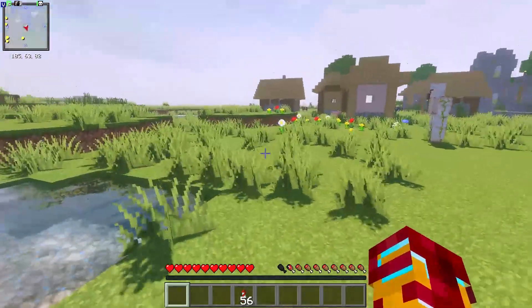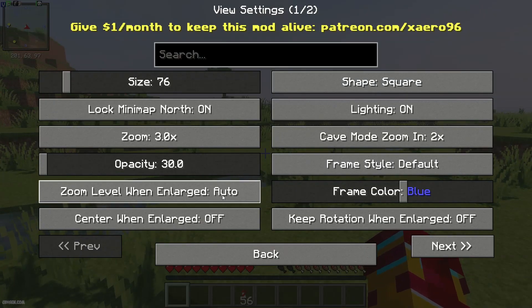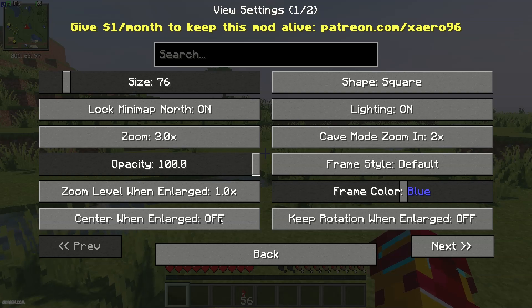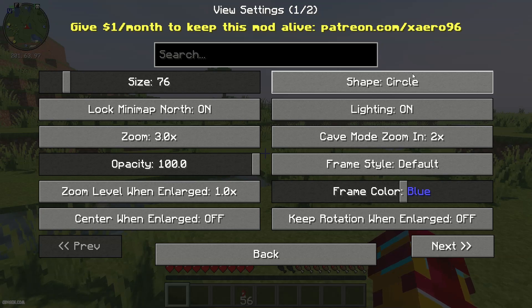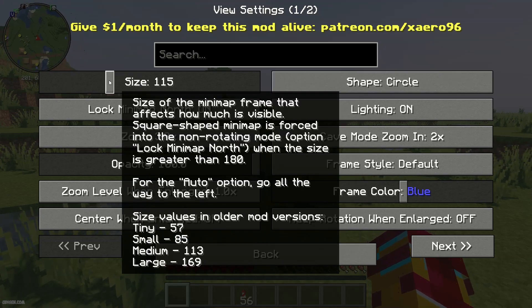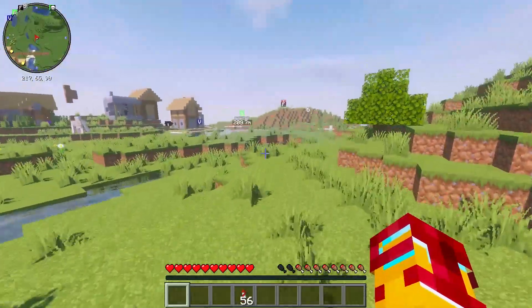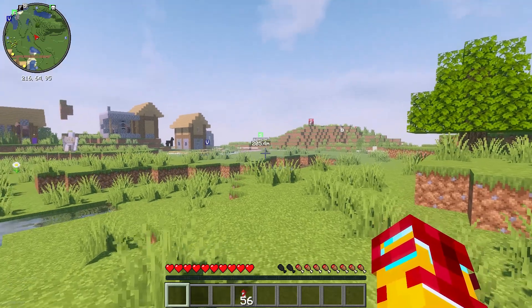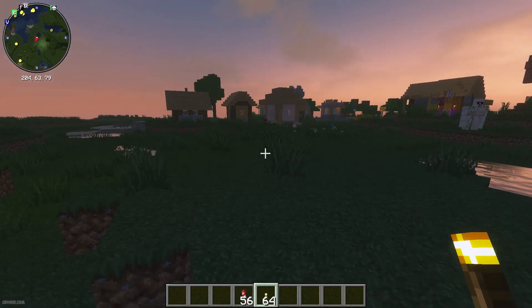You can change opacity — at 30 percent you can see how transparent it looks, which can be quite stylish. The zoom level when enlarged is also adjustable. You can change the shape between square and round — a big square is one option — and there are many other ways to change the scale.